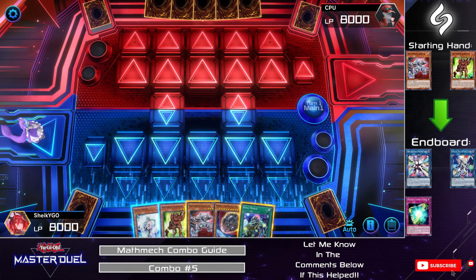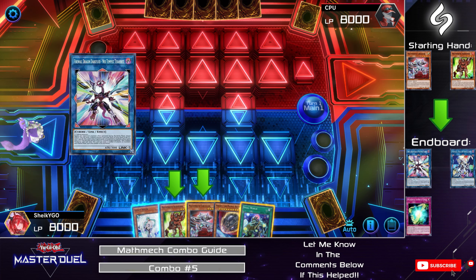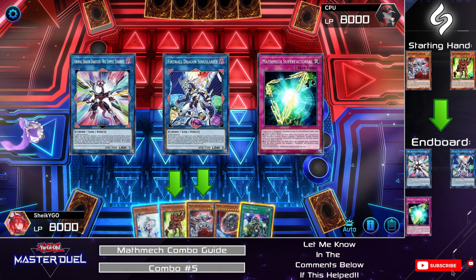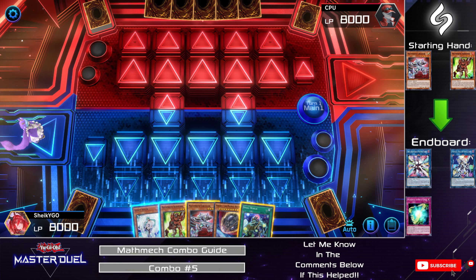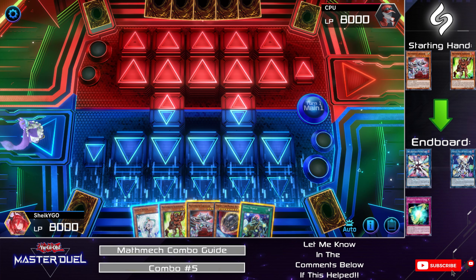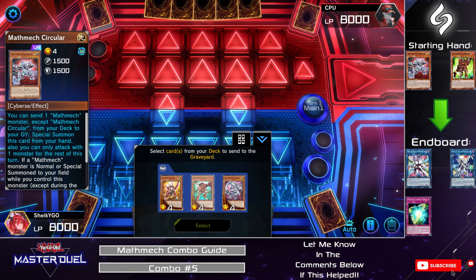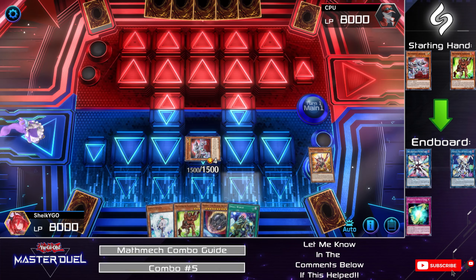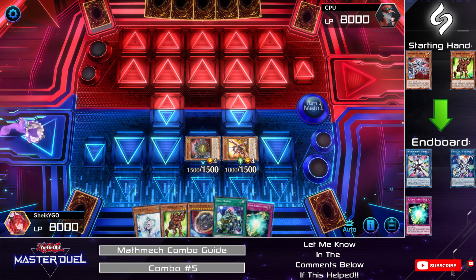For our fifth and final combo, we will be utilizing Circular along with Addition to give us a Neo Tempest, a Firewall Dragon Singularity, and a Super Factorial endboard. We will not be utilizing Effect Veiler, Nibiru, or Small World in hand. This combo can be a little bit tricky, so certain monsters have to be summoned to specific places on the board for it to work. To get it started, use Mathmech Circular's effect to Special Summon itself by sending Sigma to the graveyard. Use Sigma's effect to bring it back, then use Circular's effect to get Super Factorial to hand.